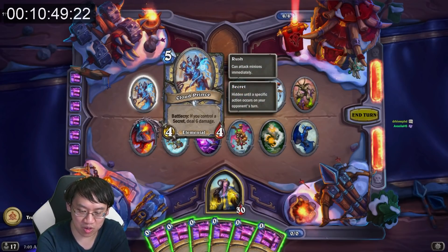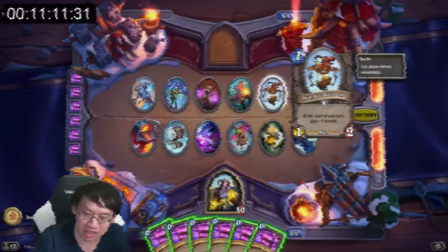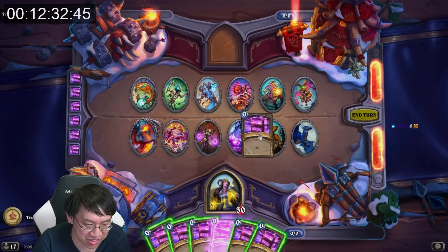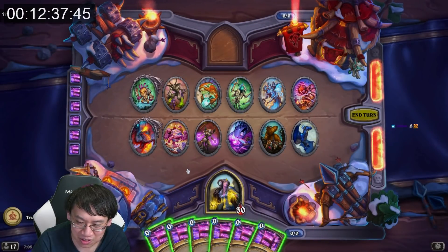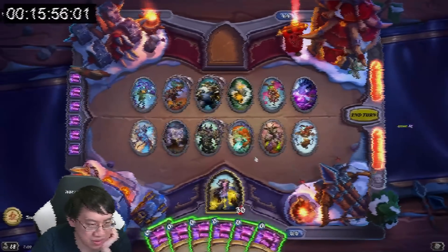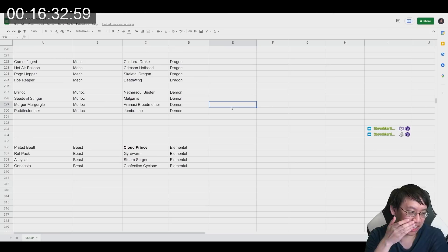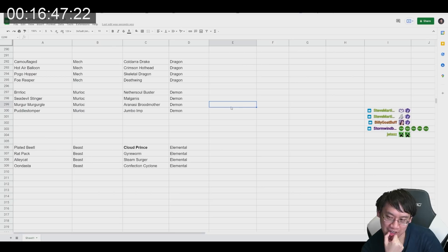Alright, so we have a Cloud Prince, which is an Elemental. I did not want to do that. Undo? I can undo by doing the same thing again — by doing the same thing 4 times. So step 1: I've identified there are 4 of each of the 6 tribes here, and I can move a bunch of these things around.